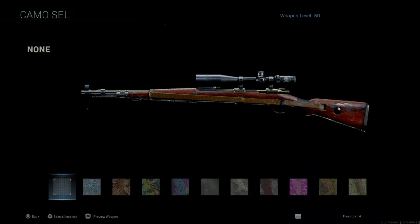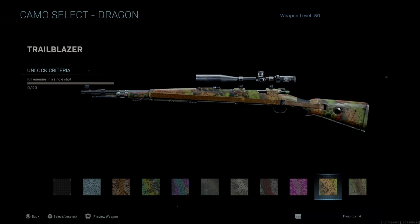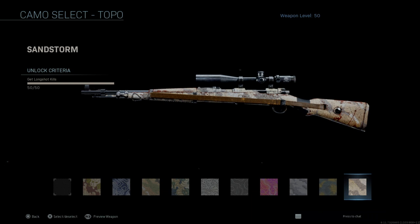For Dragon — single shot kills — that's pretty easy because the damage on this gun is amazing. This is honestly top three best guns I've used in this game, which is why I got it early as my second gold camo after the PP19. Single shot kills should be really easy. For Splinter — kills using all attachments — just make sure everything is equipped. I think perks don't count as attachments, so just make sure all attachment slots are filled.